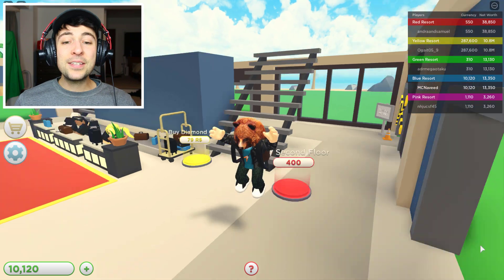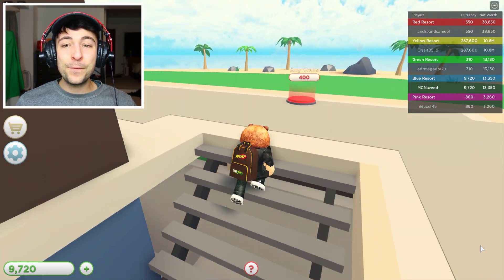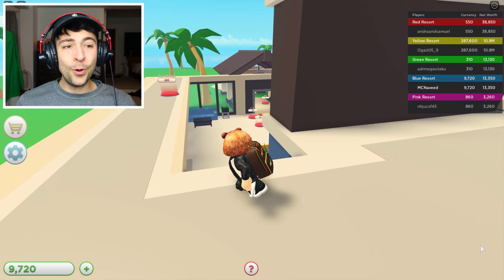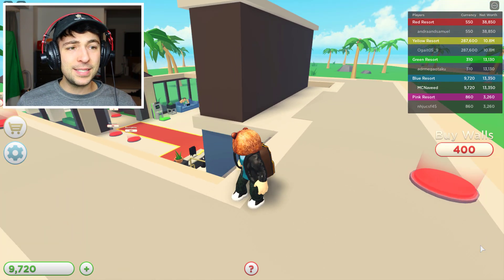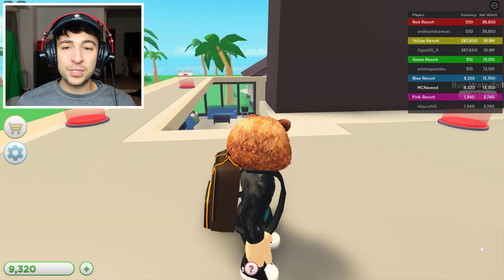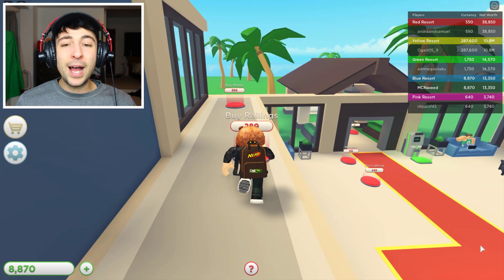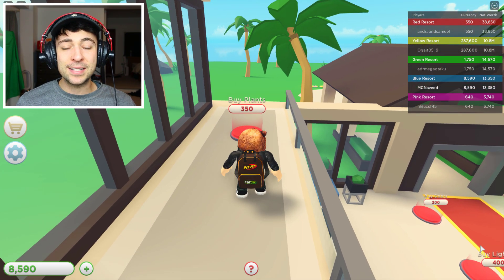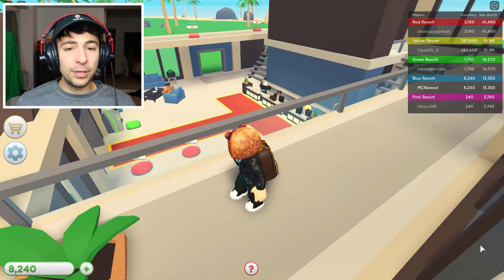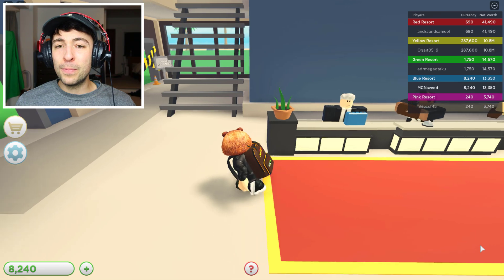Here we go — the stairs to the second level! Let's build the second floor and figure out what it's going to look like. We are building this so fast, I didn't expect to be able to do this. Let's build the upstairs walls. I can't believe how much we've done in just a couple of minutes — I think we've built the majority of it, but I'm wondering how we can get some more money.